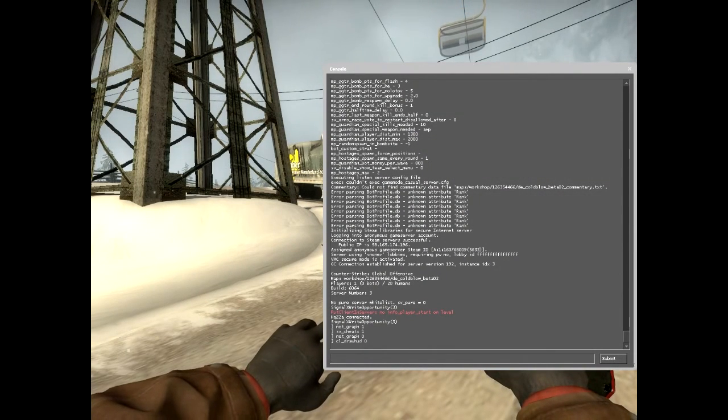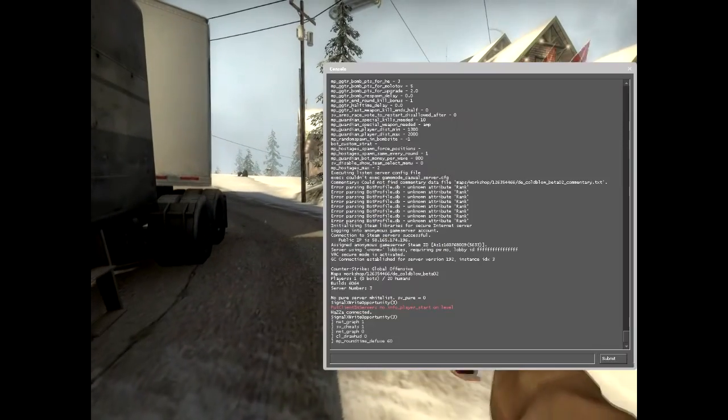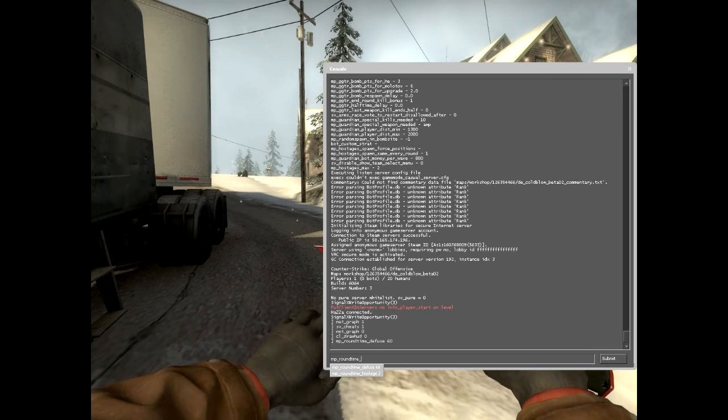Then you're going to want to type mp_round_time_defuse 60 — that's if your map is a defuse map. If it's a hostage map, you're going to want to type mp_round_time_hostage 60. Just hit that in console.